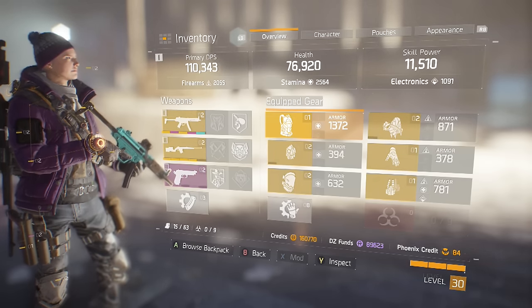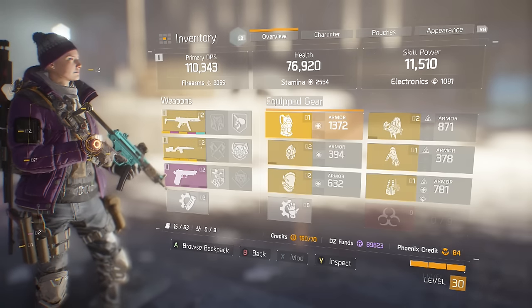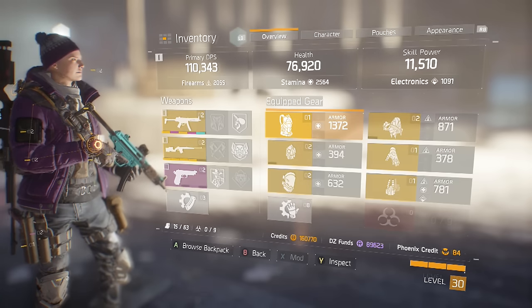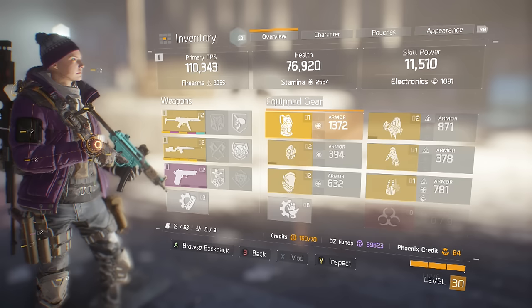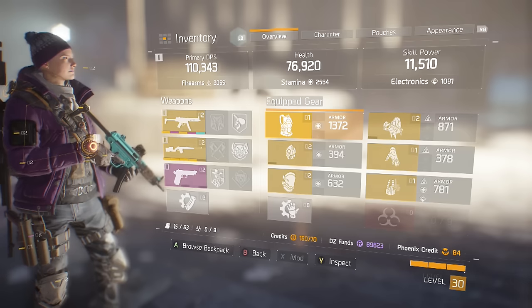I've spent a lot of time researching this, trying to build the ultimate way, because necessarily having a great Dark Zone build does not mean it's going to translate well over to Incursions. So we're going to dive straight into this. Before we go any further, if you're needing people to play with, want to talk about builds, ask questions, there's a Facebook page down in the description below where you can meet people and build your very own Incursion team.